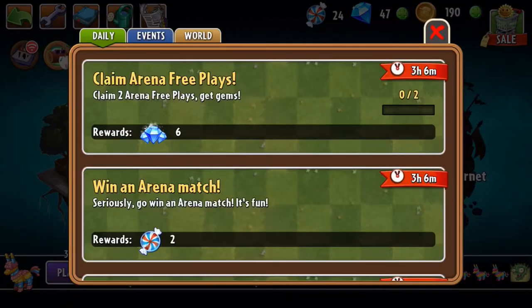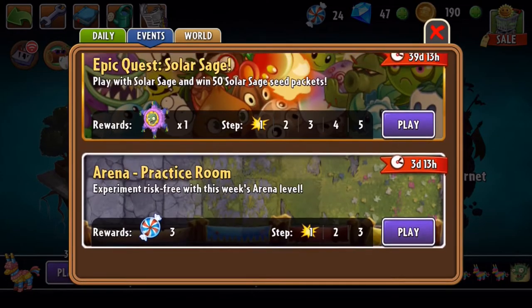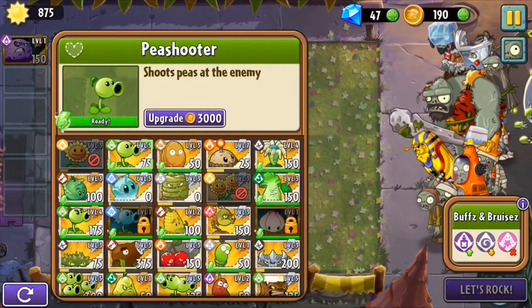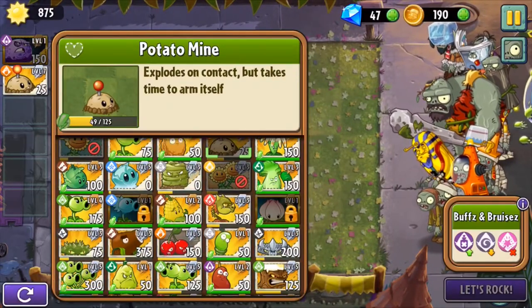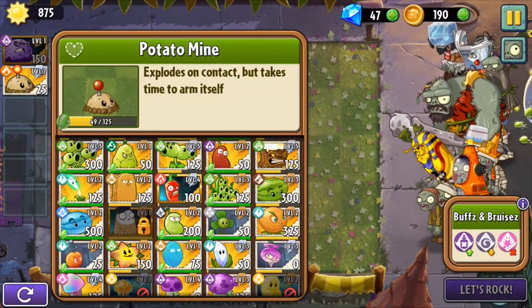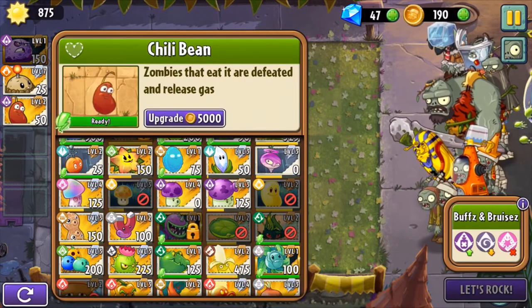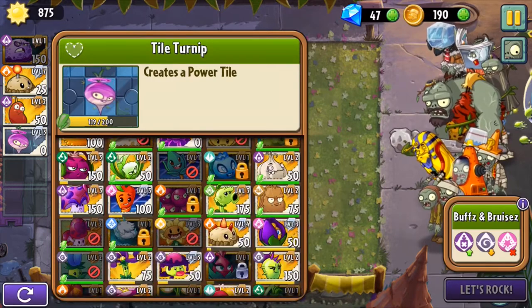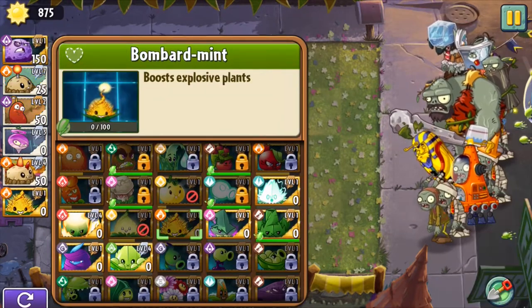The new tournament is a boosted version of the previous one, so I adopted most of my existing strategy with some minor changes. The most noticeable one is the replacement of the cherry bomb and the jalapenos with the regular potato mine and the chili bean — regular potato mine for wider bomb coverage, and the chili bean because this tournament favors poisonous plants. Everything else is the same.